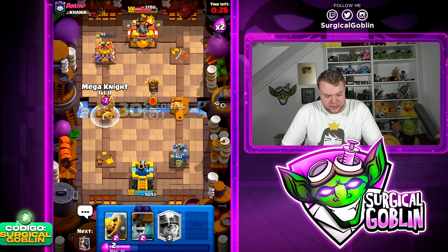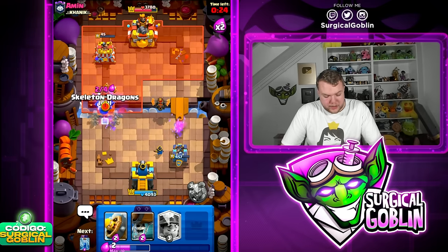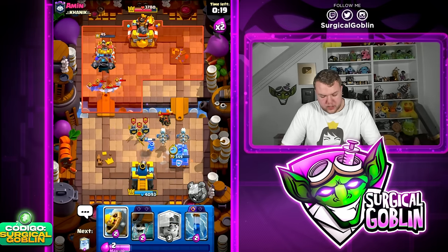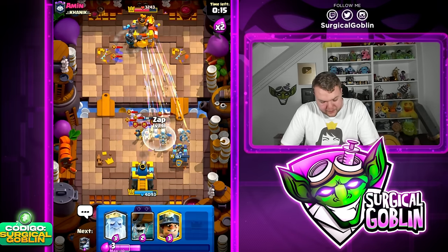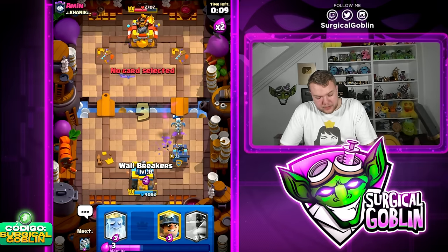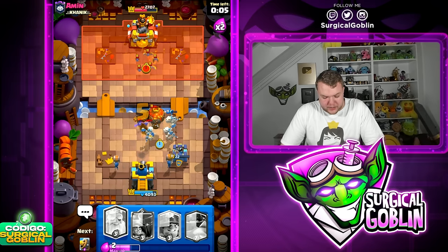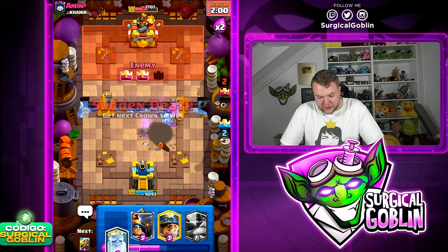We need to continue pressuring but watch out. He goes Lava Hound again — we need to pressure with Mega Knight as soon as possible. Let's go Little Prince, Skeleton Dragons, and Barbell. The left side tower goes down — can we defend the Lava Hound? 20 HP left. Is that going to be tower? No, it's not going to be tower. I misclicked the Wallbreakers.